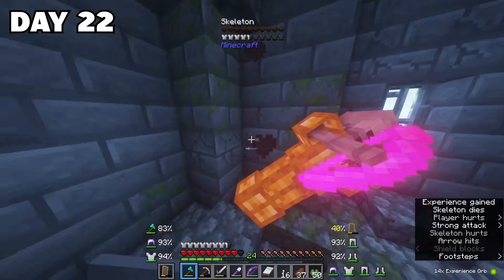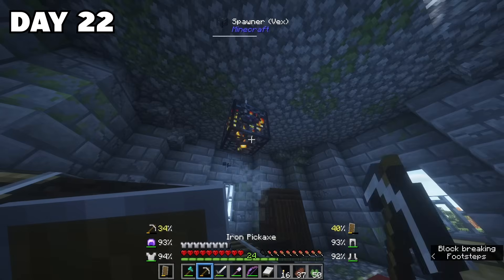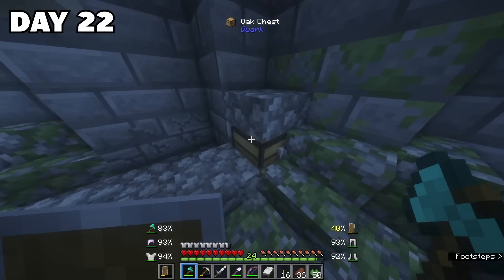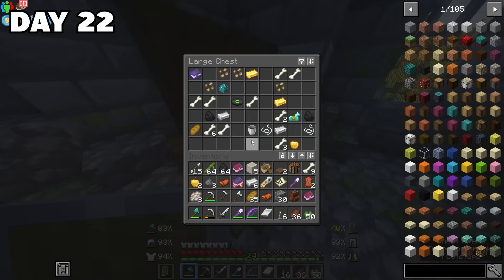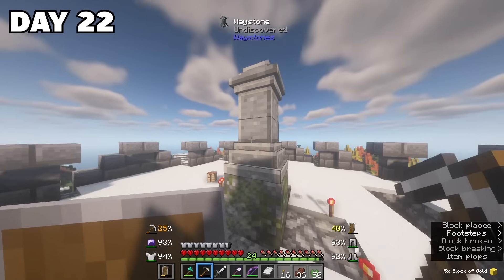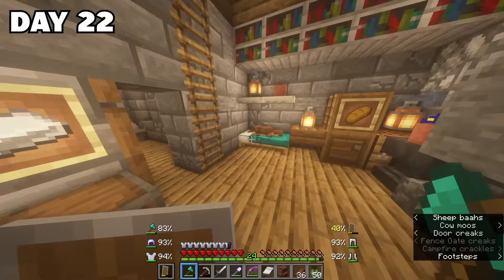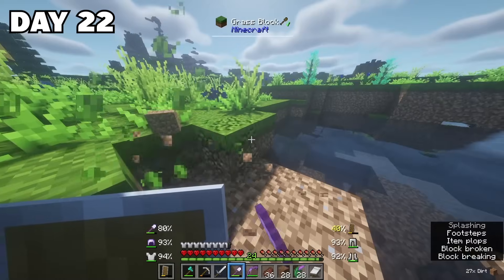I arrived at the top level — my favourite level — and there was a vex that freaked me out, but he just went outside through the wall and never came back. So thank you, Vex. In one of the chests there was a dragon egg. I was exhilarated — I just could not wait to get my own baby dragon.